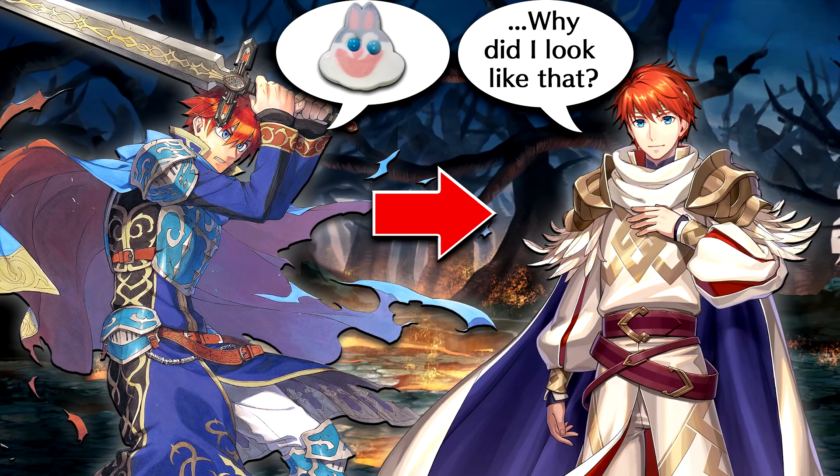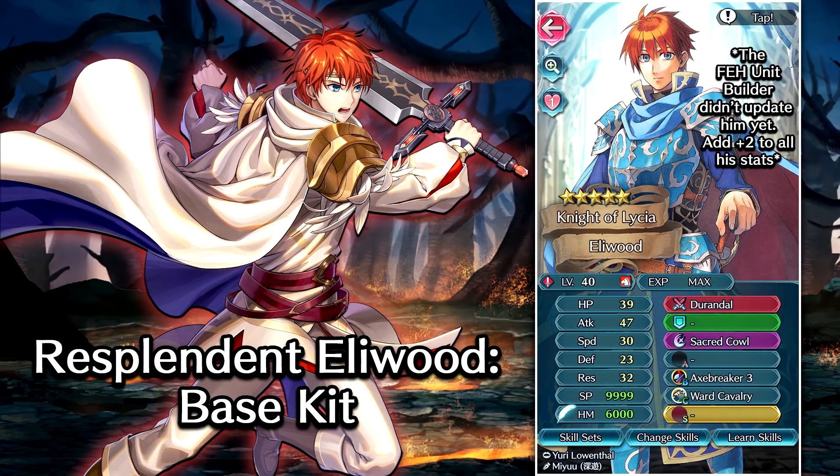So we're just gonna be discussing some builds here, some possible setup options you may want to run him on, and which modes he's really gonna shine in. Starting off, let's take a quick look at his base kit. His weapon is Durandal, and the base version is really not that powerful. But this weapon is pretty cool because it has two possible upgrades. The self-refine gives it basically the same effect that Lysithia has — I believe it's plus 10 attack and then plus 4 speed if he initiates combat, and he doesn't need his special attack ready like Lysithia does. So his upgraded Durandal was already a pretty strong refine.